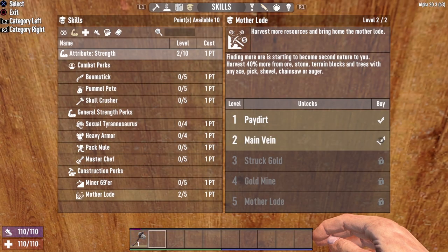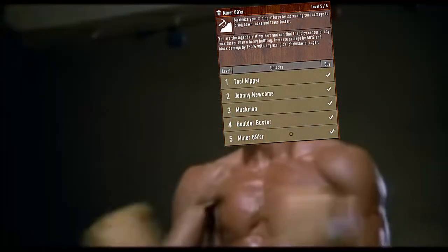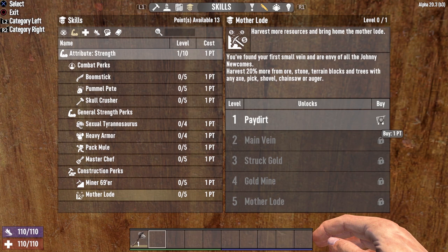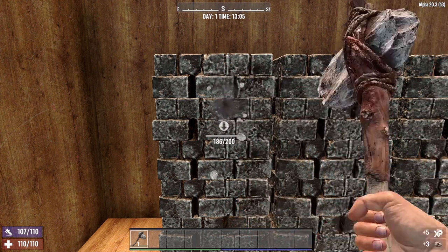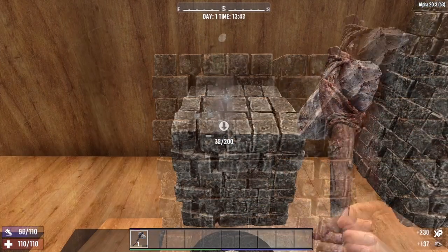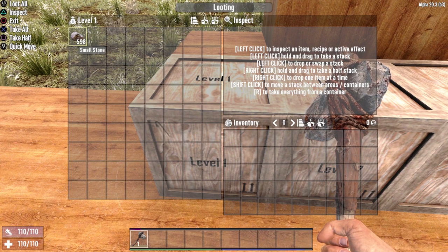So our stage is set, our competitors are ready to roll. Let's get this fight underway. We are going to start with Motherlode at level 1. Our Stone Axe is in hand. Once the clock hits 13:05, we come out swinging and continue to break down these blocks until all 10 blocks have been broken. Block number 10 was broken at 13:44. After we repair our Stone Axe, that leaves us with a total of 598 stones collected.